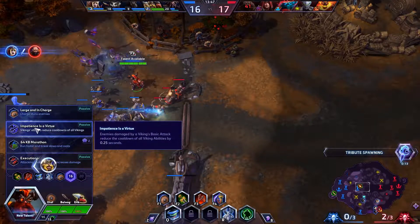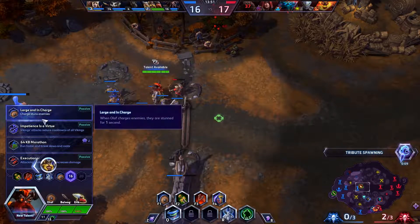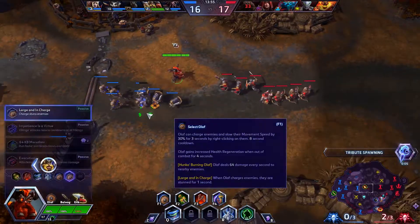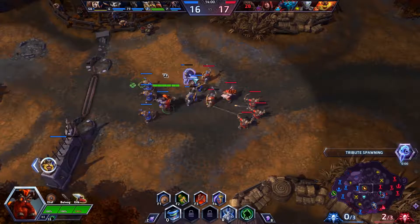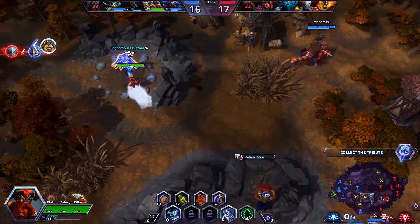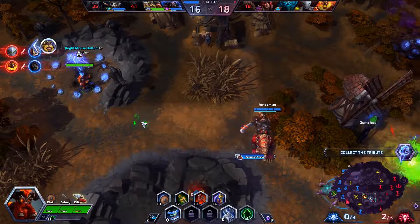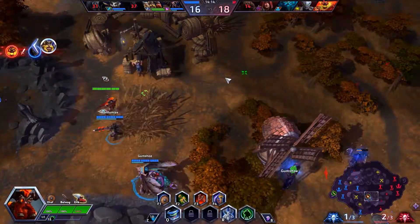I think I will go for Large and in Charge. We have this charge on Olaf that slows people, but now with this talent it will actually stun them — so we can get some stuff done that way. Since enemies are distracted, I will use Eric to capture this curse. They should not be able to interrupt me — and we got it. Wonderful job team.